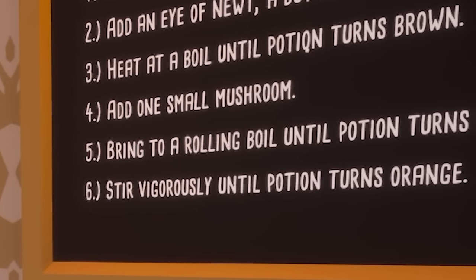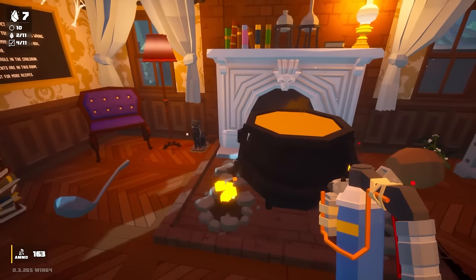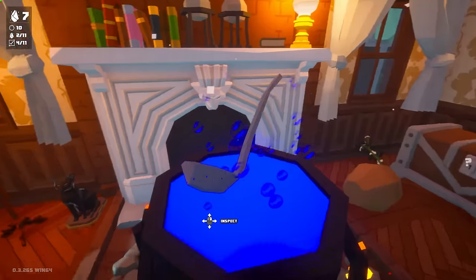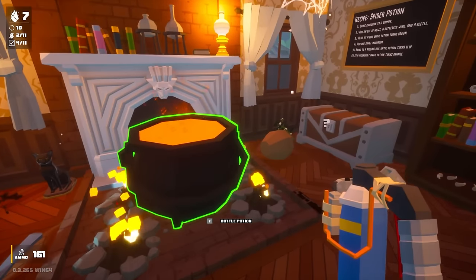Bring to a rolling boil until potion turns blue. Stir vigorously. Rolling boil — okay, is that? Yeah, yeah, yeah. Stir until it turns orange. Come on, turn orange. Yes! Yes! We've got a potion.